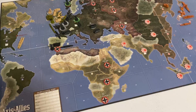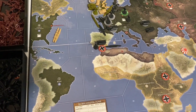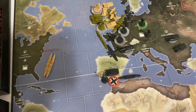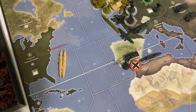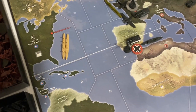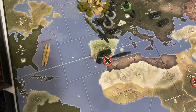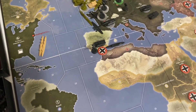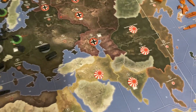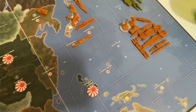Round five just wrapped up. The United States transports were taken out near the UK. They then killed the submarines there with their destroyer. The UK is moving their transports back, trying to bulk up the island again. Germany is trying to get a navy going and get some sort of fleet centered on the board — not doing too much.